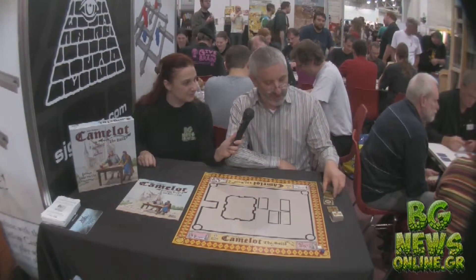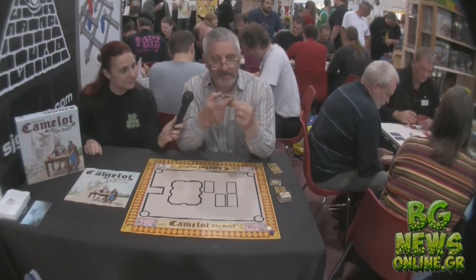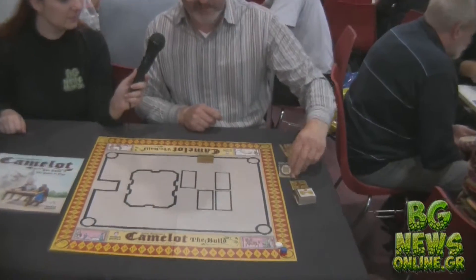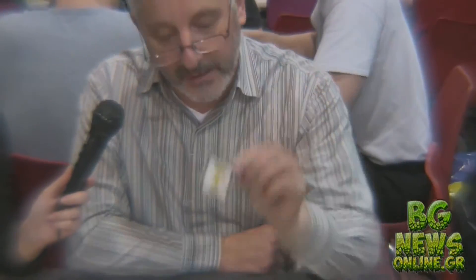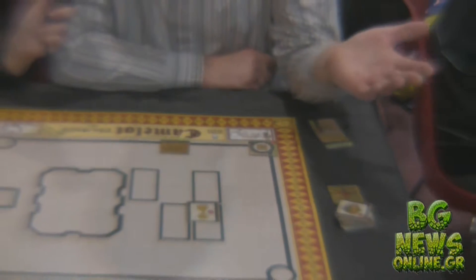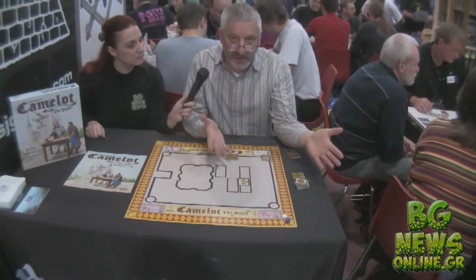The way we do this is we lay tiles down onto the plan. Here we have a bit of edge wall and that can go there. Here we have a corner tower and that can go there.